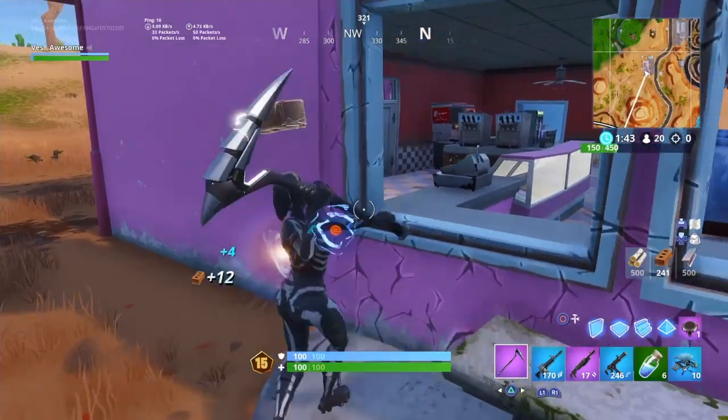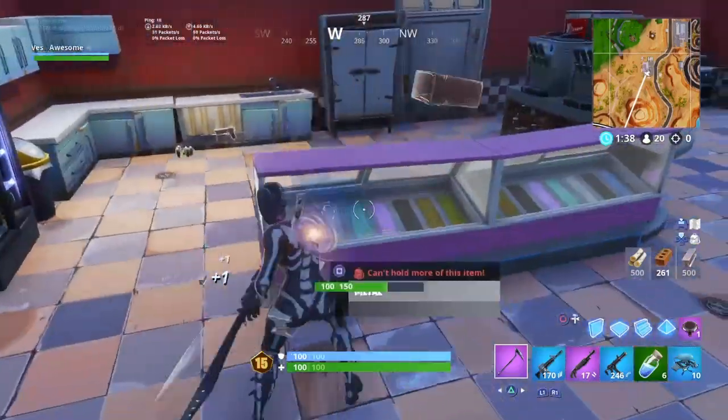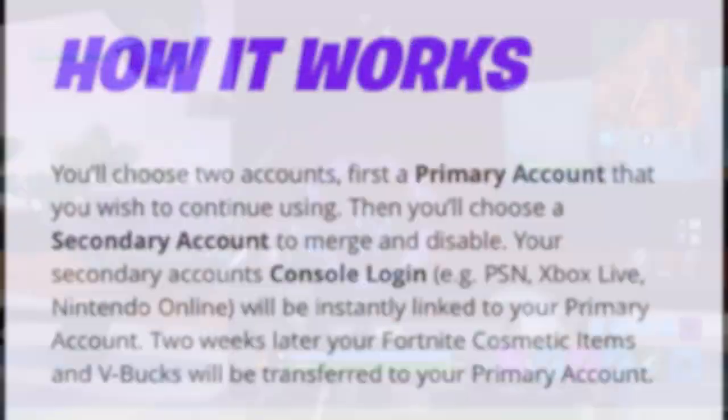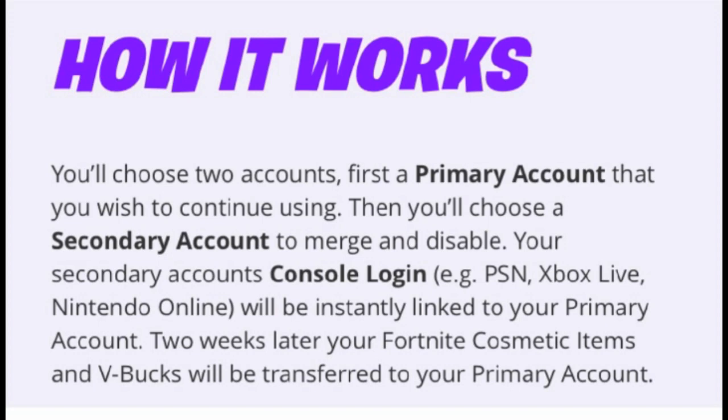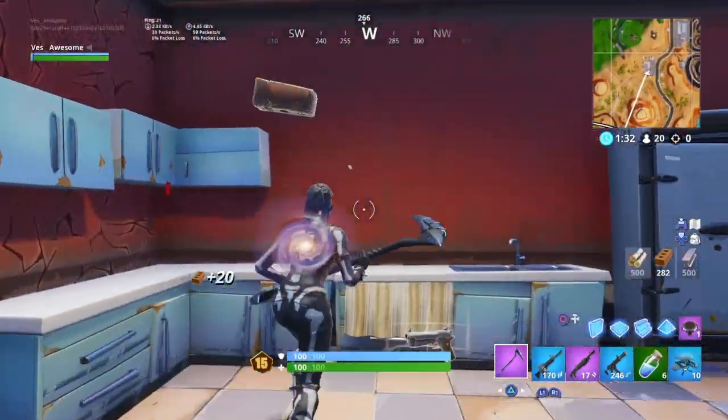Let's talk about account merging — this is breaking news, it just happened. It says: how it works — you'll choose two accounts: first, a primary account that you wish to continue using, and then a secondary account to merge and disable. Your secondary account's console login will be instantly linked to your primary account. Two weeks later, your Fortnite cosmetic items and V-Bucks will be transferred to your primary account.